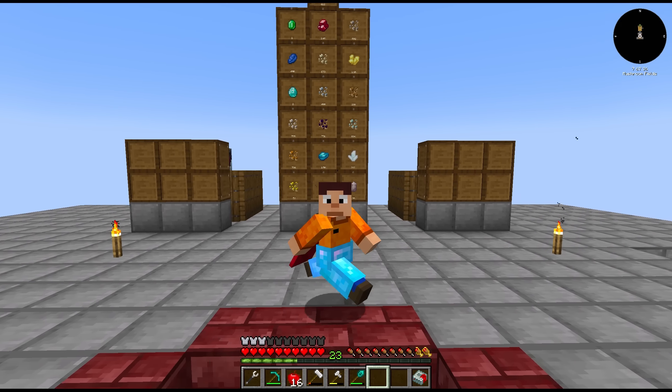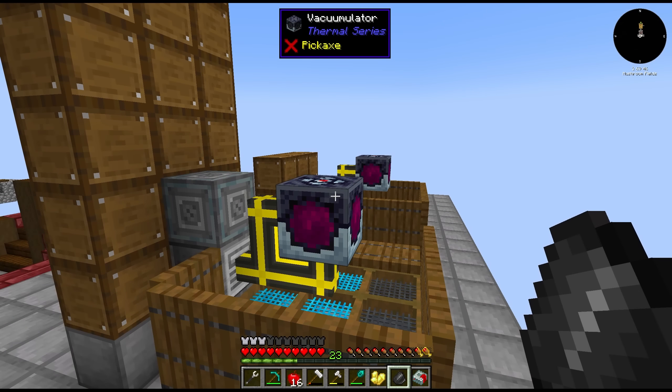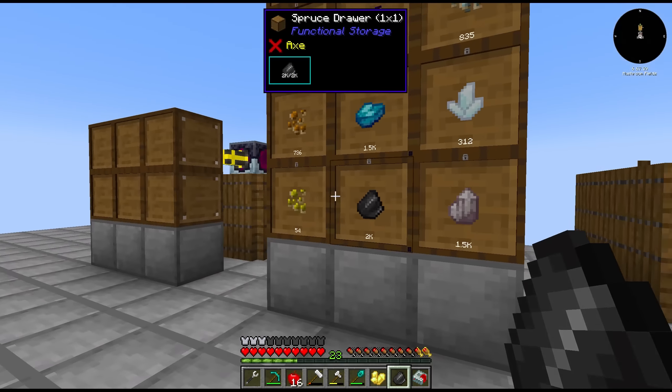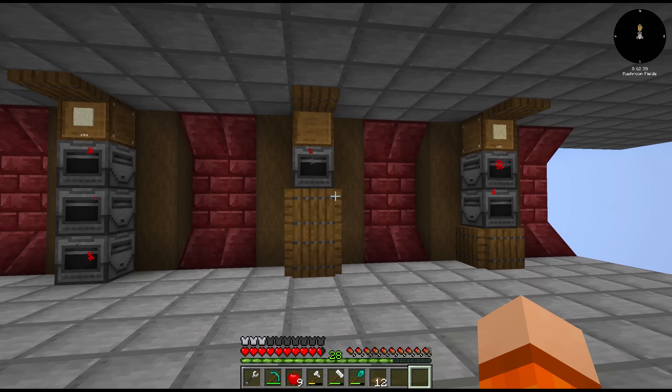Hey guys, welcome back to episode 2 of All The Mods 7, To The Sky. In the last episode we set up our sieving system here to give us some basic resources from cobblestone byproducts, and we used Integrated Dynamics to make this happen. To begin with here I want to start with some upgrades.